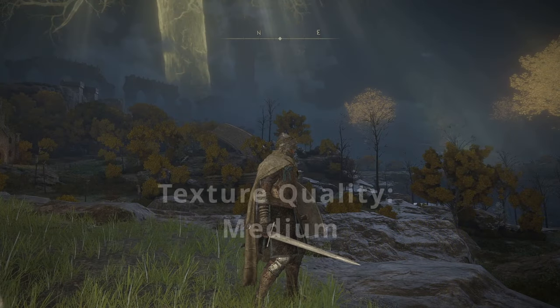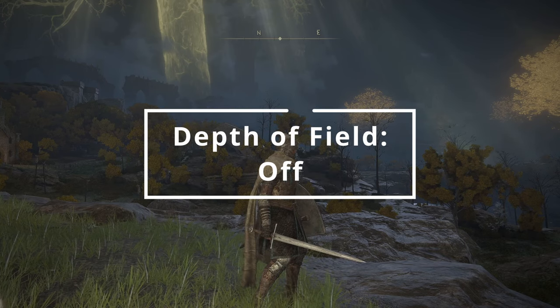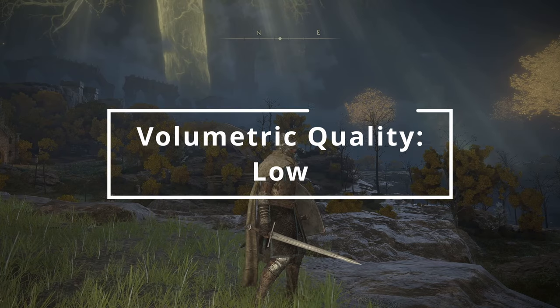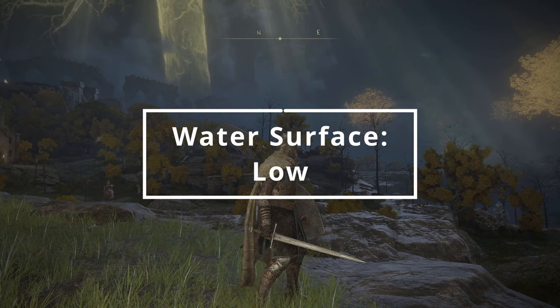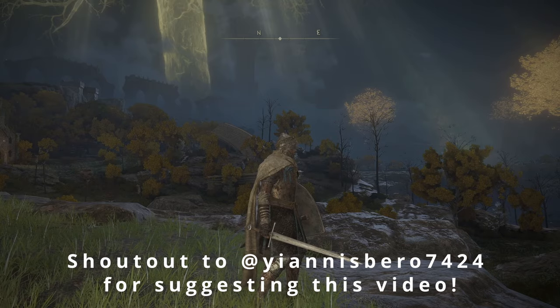Here is what I would personally set: texture quality to medium, anti-aliasing to off or high, SSAO to medium, depth of field off, motion blur off, shadow quality medium, lighting quality medium, effect quality low or high, volumetric quality low, reflection quality low or high, water surface low, shader quality medium or high, global illumination medium, and grass quality set to medium. Thanks for watching and I'll catch you guys next time.